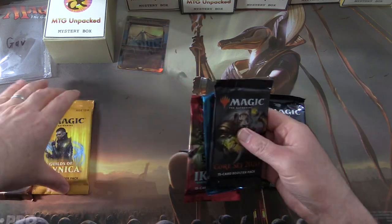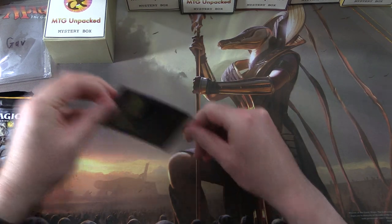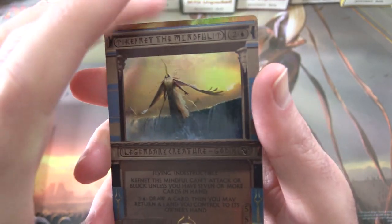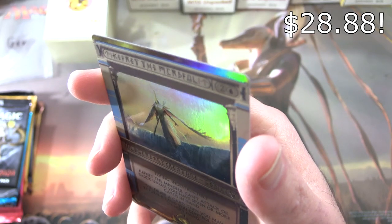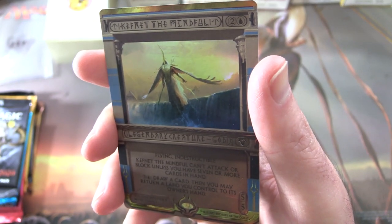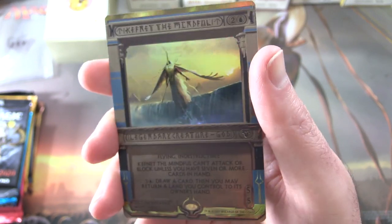Let's bookend things with the core sets and do Modern Horizons last. Let's take a look at this delicious foil. Leave a note in the comments — are you a fan of the Amonkhet or Hour of Devastation Invocations? I think they're fantastic, if you can read them. This one is Kefnet the Mindful, a fantastical legendary creature god. It's a 5/5 for three mana with flying and indestructible. Kefnet can't attack or block unless you have seven or more cards in hand, and for three and a blue you draw a card, then may return a land to its owner's hand. Very cool foiling, excellent artwork.